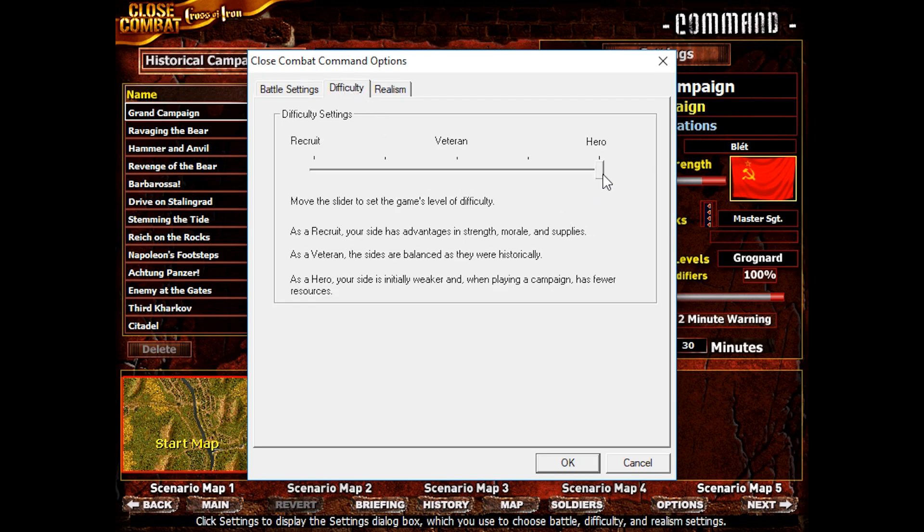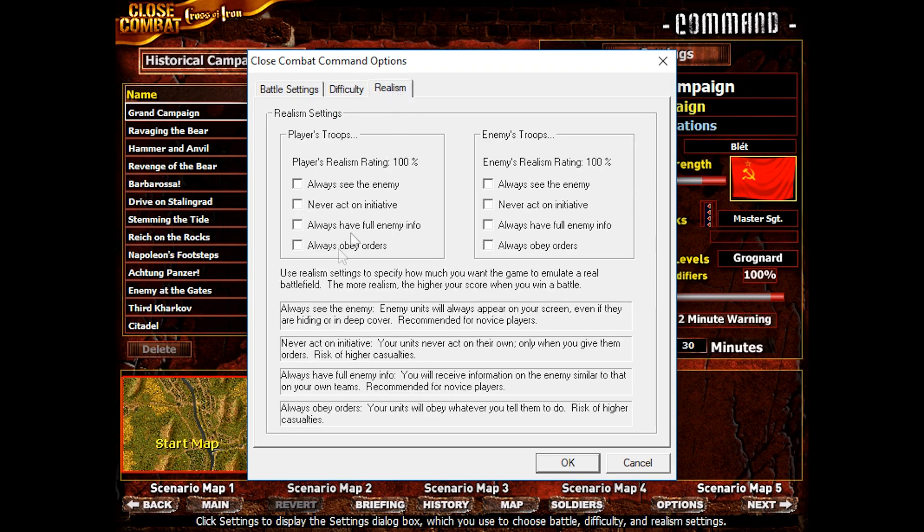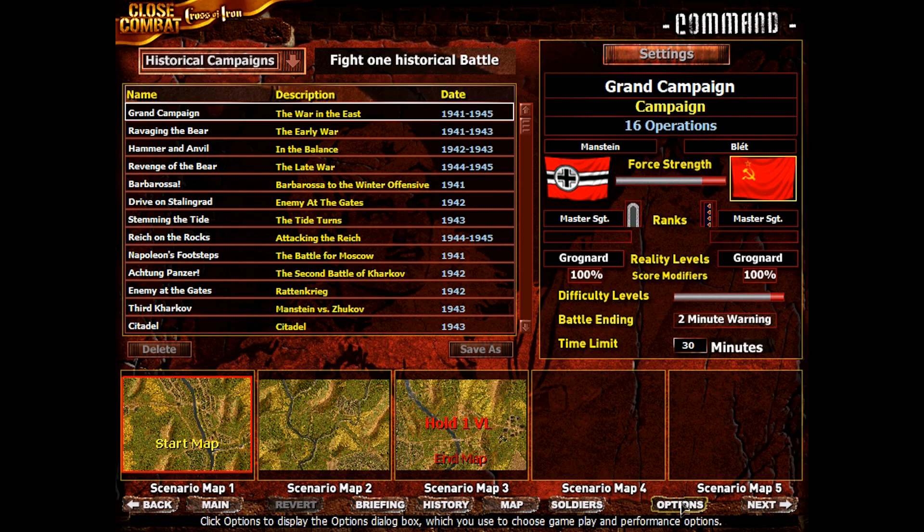Difficulty — we're going for the hardest one, which is Hero. As a Hero, your side is initially weaker and when playing a campaign has fewer resources. We're going to go with full realism, and I've covered this more in the German playthrough.